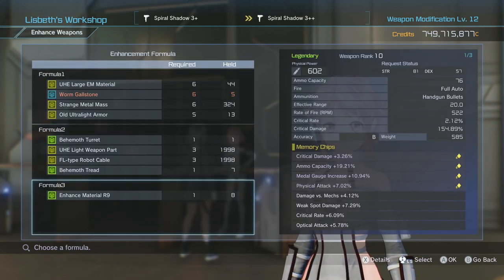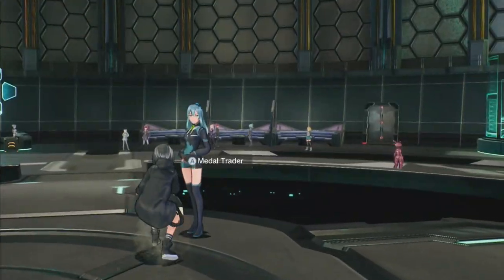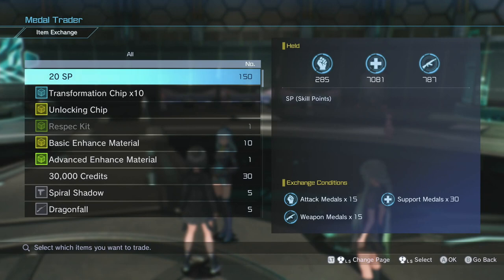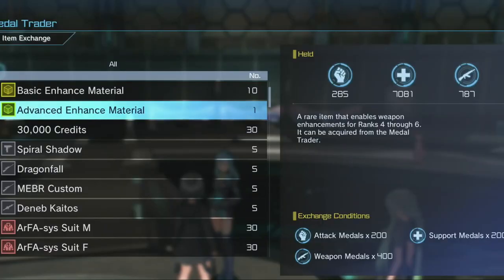You'll notice here we've got an enhanced material rank 9. You're probably wondering, how do I get a rank 9 enhanced material? The only way to get these, to my knowledge, is to buy them from — you guessed it — the metal trainer. She's the only one in this game so far to actually sell you useful stuff.